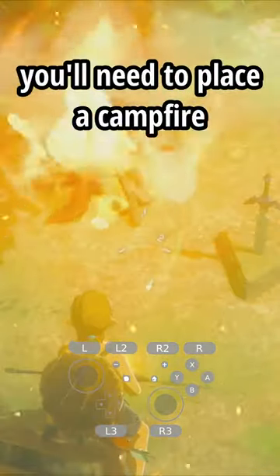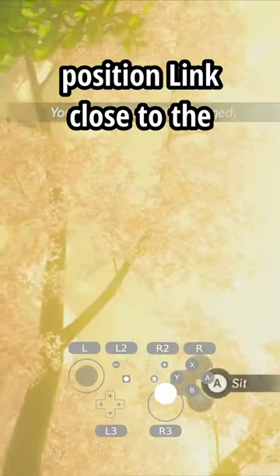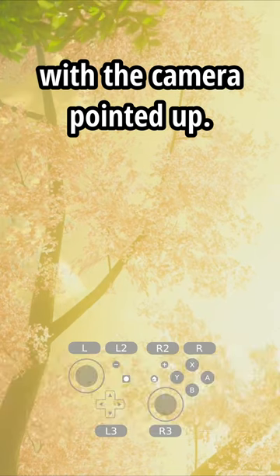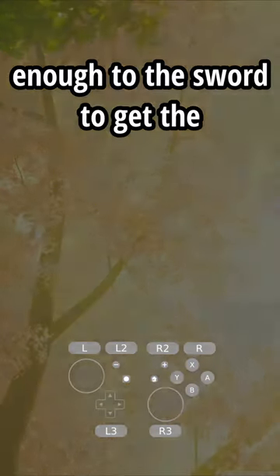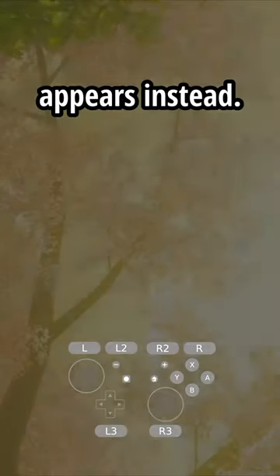First, you'll need to place a campfire right next to the Master Sword. Then, position Link close to the Master Sword and sit at the campfire with the camera pointed up. It can help to stand close enough to the sword to get the pull prompt to appear before moving the camera up so that the sip prompt appears instead.